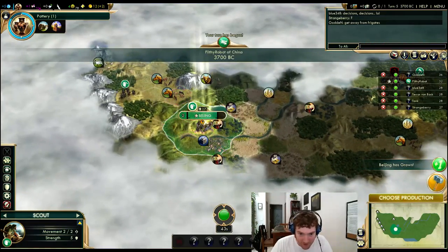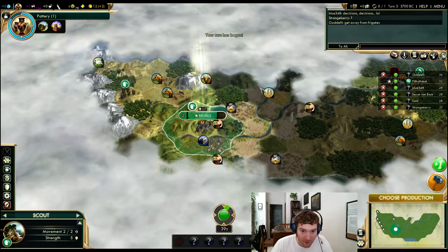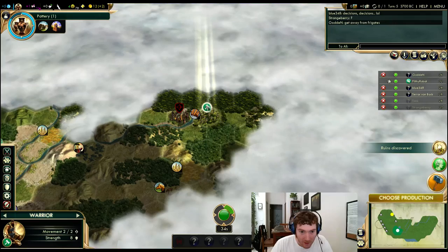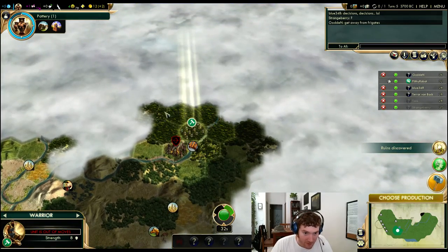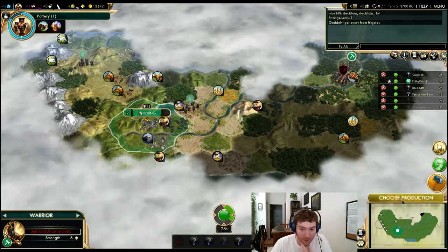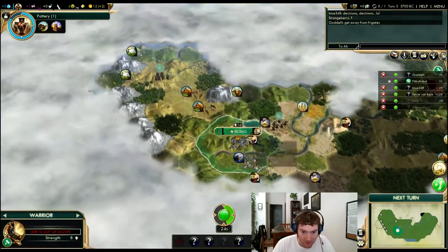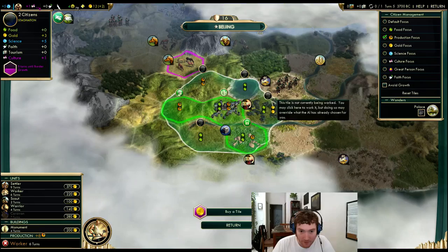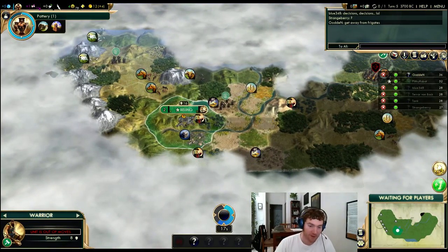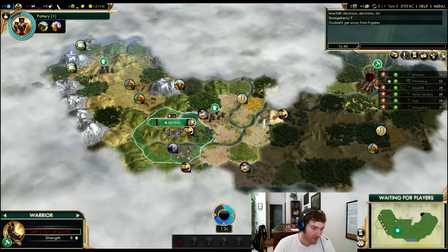I do want to scout up this river system. There's a city state in there — that's great, I'll meet them. I want to bring the worker back. What a crazy game where I actually beat my production to getting this — I got to the tech for pottery after I already finished my scouts. That's crazy.